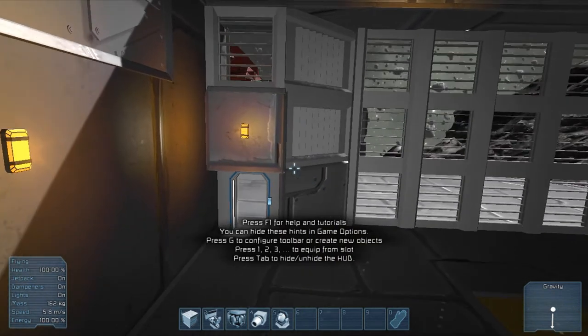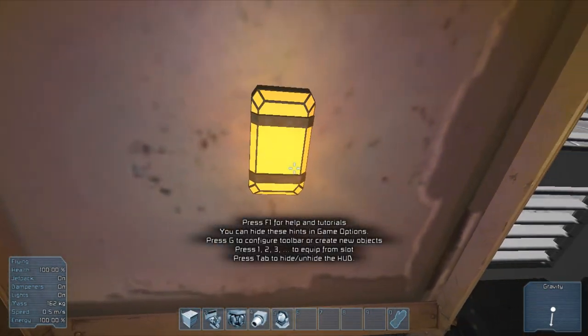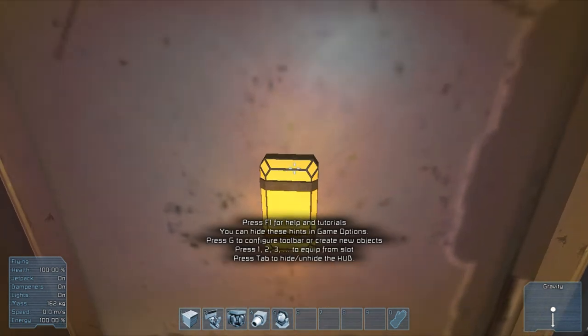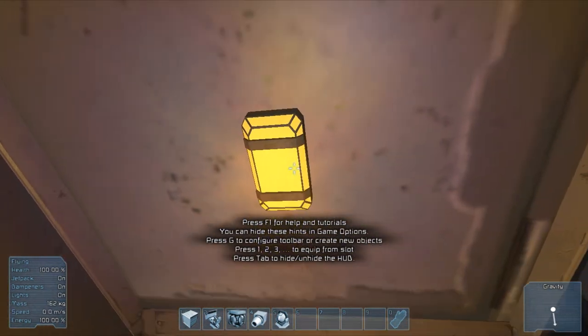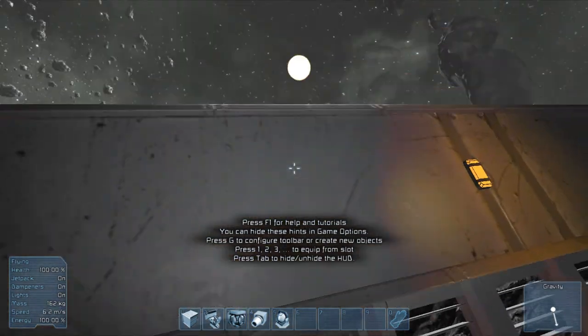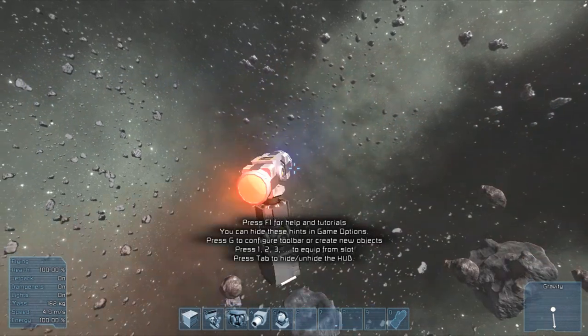I'm not sure if this was in this update or the other update, but I'm only noticing it now. The lights now actually change their actual texture — before they used to be white and just give off an orange light, but now they actually match the color. And if you come here you can see the blue and the red, which is also pretty cool.